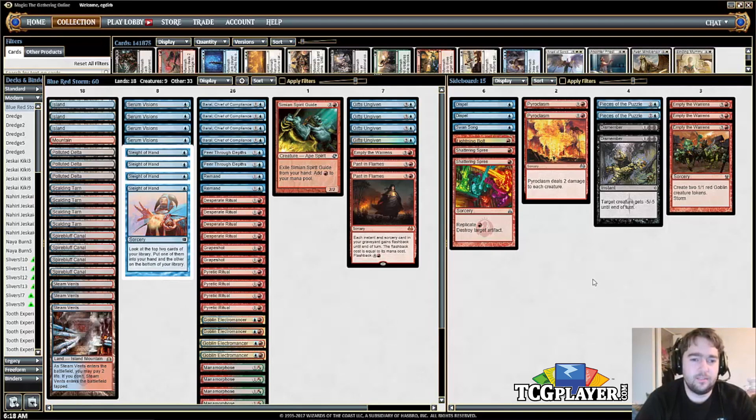Here's a deck that has been around for quite a while: Blue-Red Storm. The deck has changed a bit over the years, the most recent addition being Brawl, Chief of Compliance. I remember when this deck just got Goblin Electromancer in Return to Ravnica — that doesn't seem too long ago. Now there's a total of eight mana creatures. The deck doesn't play Pyromancer's Ascension anymore, but it does play a lot of redundant rituals, card draw,